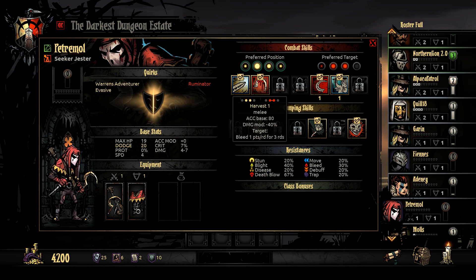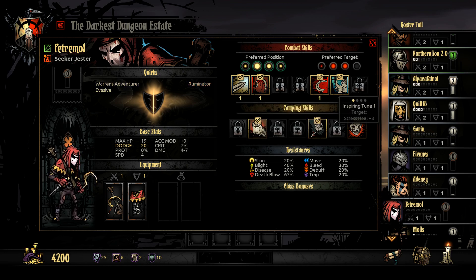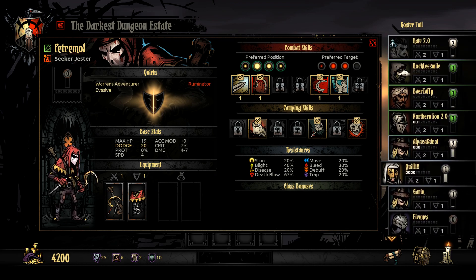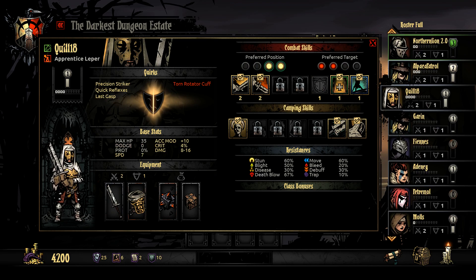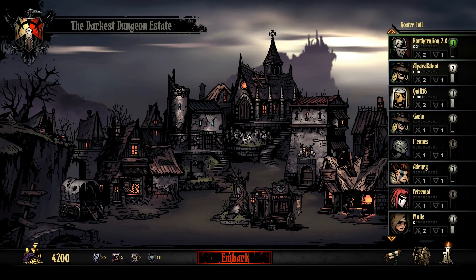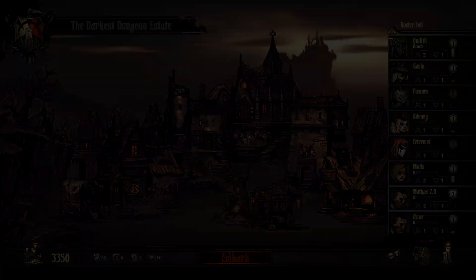He's got the Dirk Stab, Harvest, Slice Off, and some Ballads. Doesn't he have some stress relief options? Inspiring Tune — target stress heal plus 3. That seems kind of bad. How much stress does Quill have? 41 — that's not terrible. Here's how I'm seeing it from my eyes: with Quill's stress, we send him somewhere cheap like the tavern. Drinks for 850, he'll feel good. Then we go on the short mission here in the Warrens.